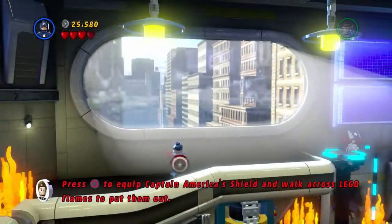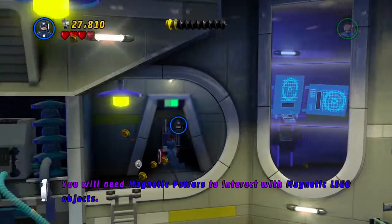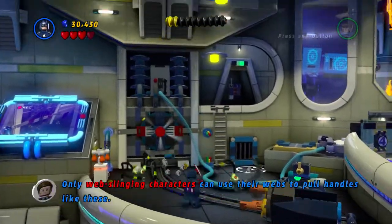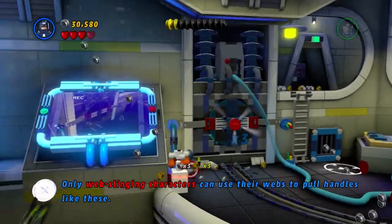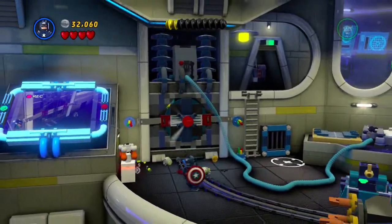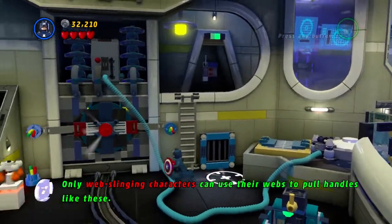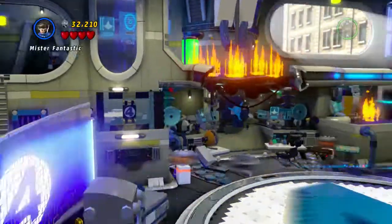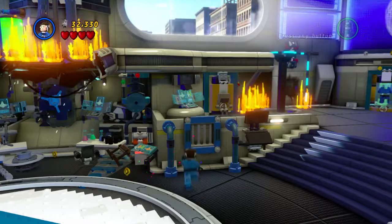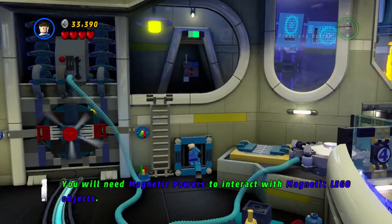I have to collect those - up we go. We don't have a web-slinging character, but we do have Mr. Fantastic. How can he get here? I know, there is a vent. We can destroy - how can we build something? Okay, now we can build. Okay, let's go through the vent - we are officially there.